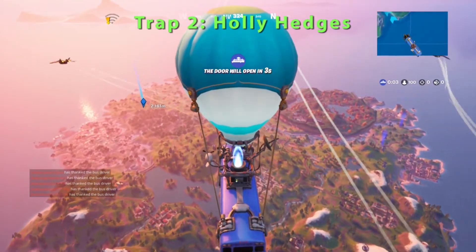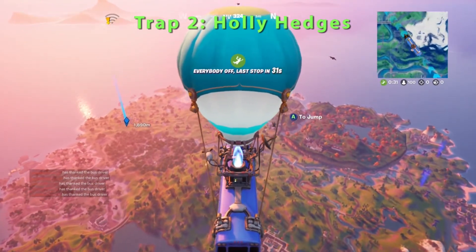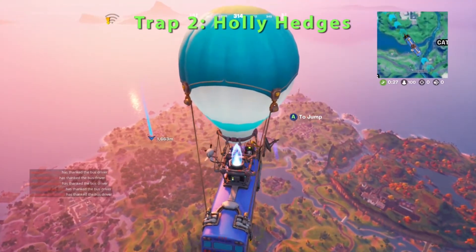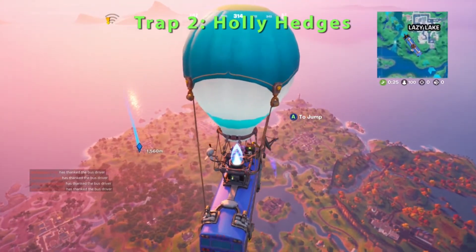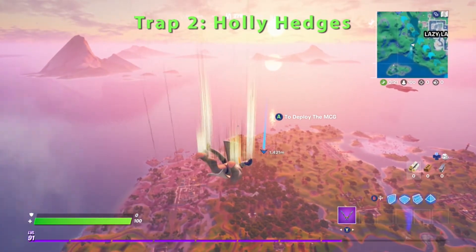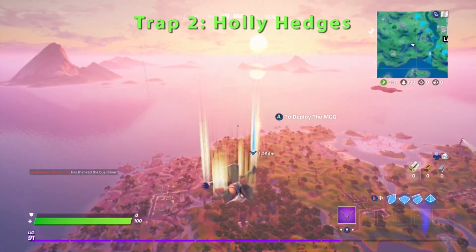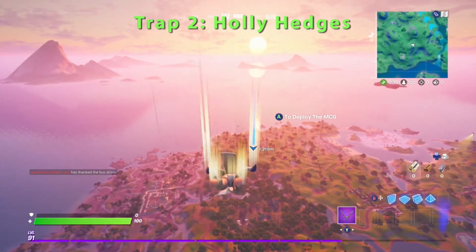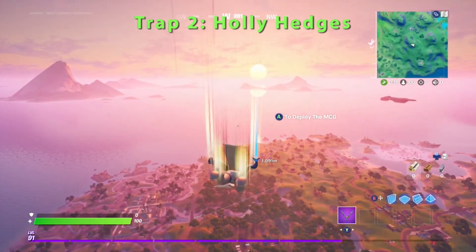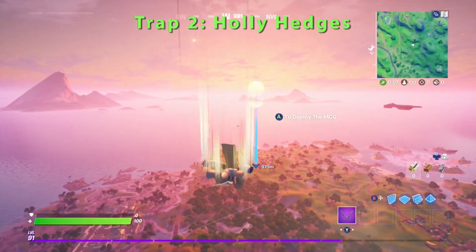Time for Goblin Griff to disarm the second trap in the Traps Gnome Challenge. He's going to head off to the place known as Holly Hedges. Remember, the traps are located at Misty Meadows, Holly Hedges, Craggy Cliffs, Sweaty Sands, and Steamy Stacks. You can disarm the traps in any order, so what we recommend is whatever one you're closest to — that's where you should go.